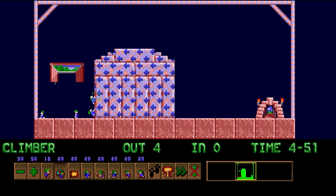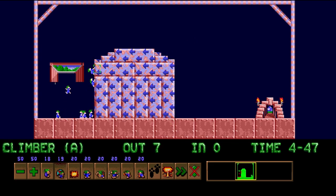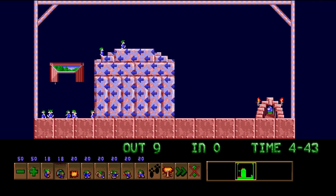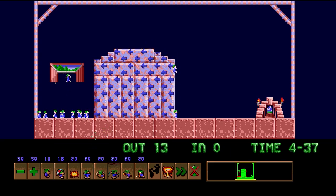We're starting with level 11. Keep your hair on, Mr. Lemming. This level introduces a new hazard, which is a one-way block. You can only dig through them in the direction that the arrows are pointing. If you try to dig from any other direction, it's not gonna work.